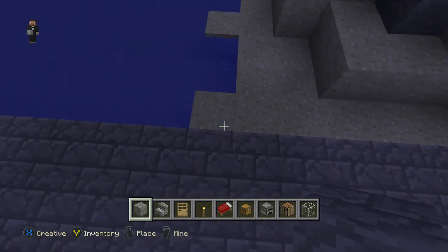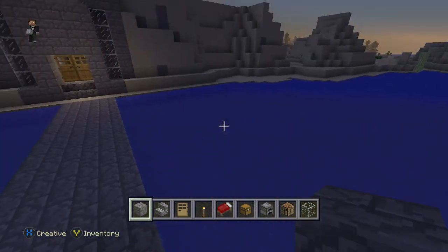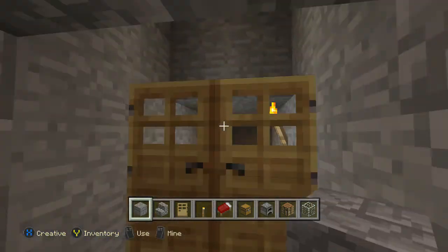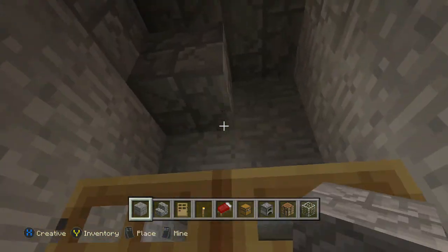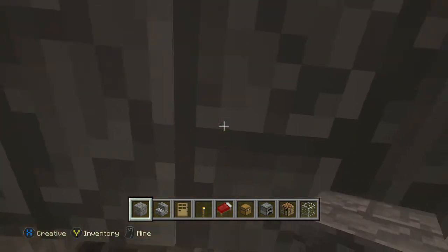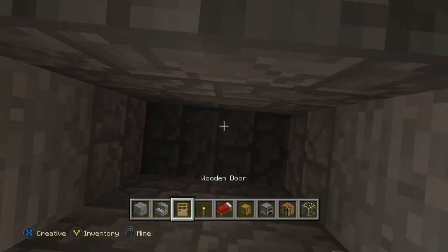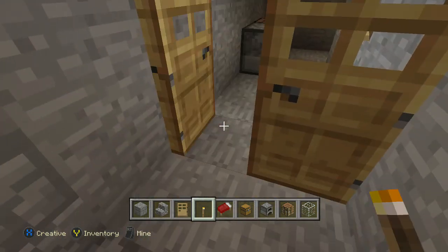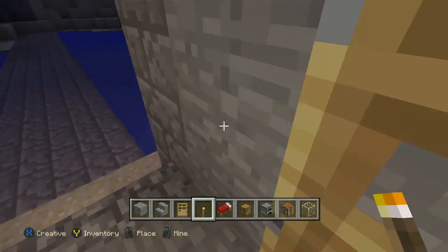We've done a lot in one day. There we go, looks kind of nice. Stick some torches up there, kind of make it look chandelier-ish — like a big old nice mansion.